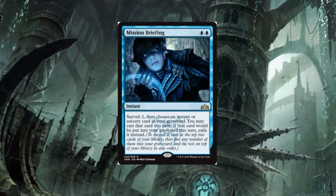Mission Briefing is a two-drop instant, and it's a rare. Surveil two, then choose an instant or sorcery card in your graveyard — you may cast that card this turn. If that card would be put into your graveyard this turn, exile it instead. This thing is like a budget Snapcaster — if you don't have the money for a Snap, you can always get something like this. It's definitely going to see a lot of play in various formats. I can't wait to see what it does in Standard.